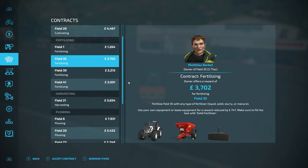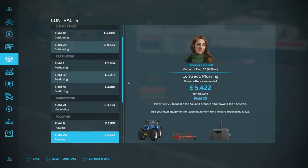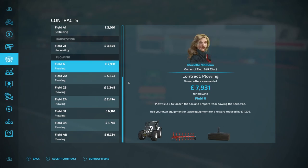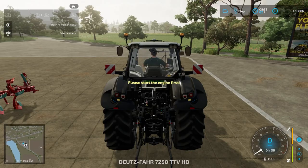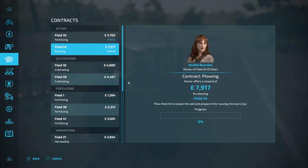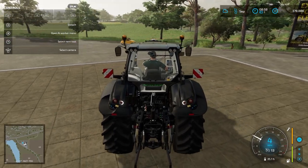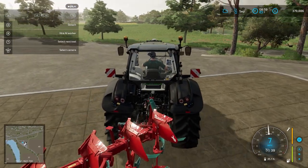We're going to stick to some fertilizing — we only have small fertilizing contracts available and a ton of plowing. The best thing we can do is accept one fertilizing contract, get two plowing contracts on the go, and get the AI doing those whilst we work through the fertilizing ones. This will be some extra cash we won't have to put much effort into. We'll use our own equipment for fertilizing and borrow items for the other two contracts — I made that mistake yesterday where I forgot to borrow the items.